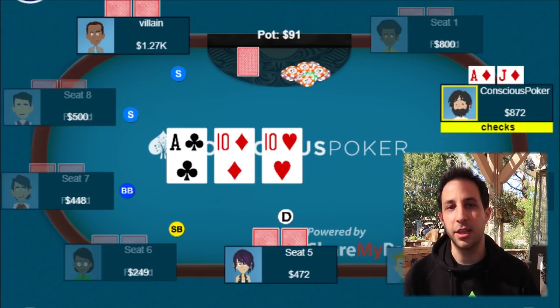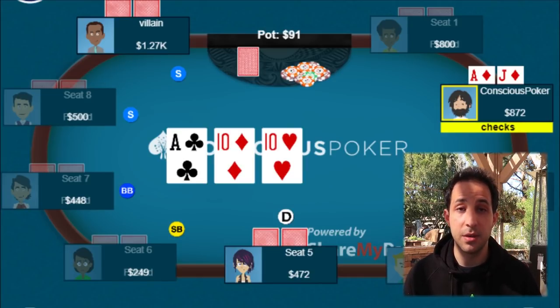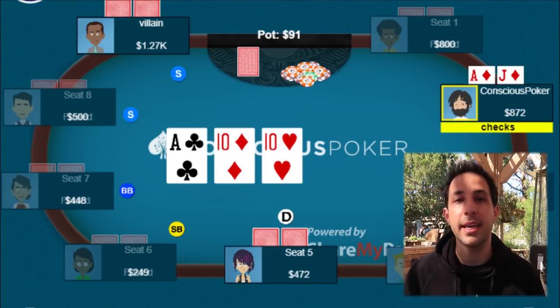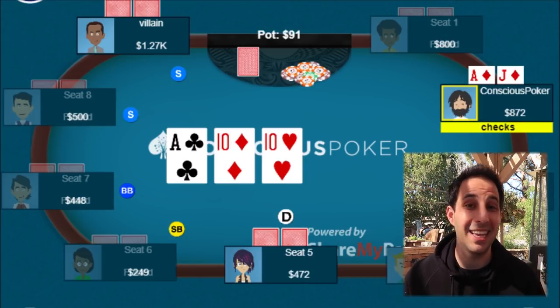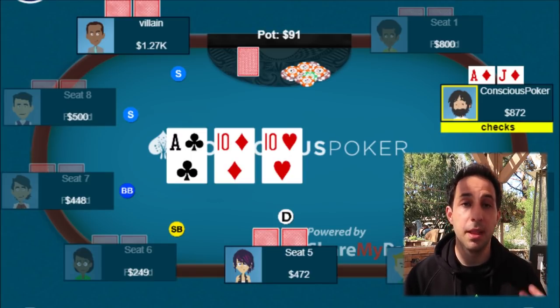There are no hard fast rules in poker, but this is generally something that will help your game be a little bit more balanced. You're going to want to check here with hands that have showdown value or with air. If you have something like 7-8, you might check this flop. Hands like king-queen, pocket kings, queens, jacks, pocket nines — those hands are all going to check as well. So when you incorporate a strong hand like ace-jack into your checking range, it keeps you more balanced.